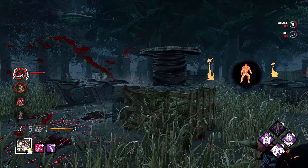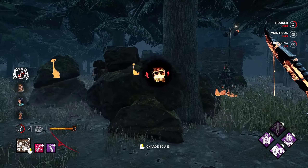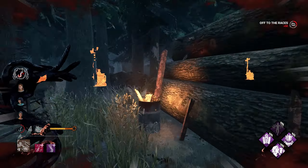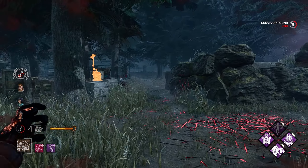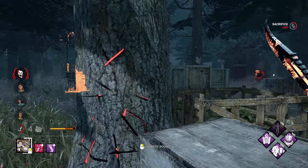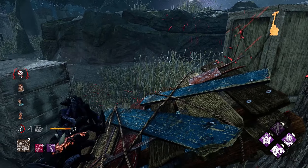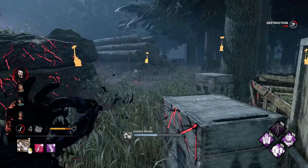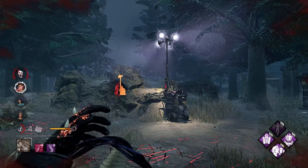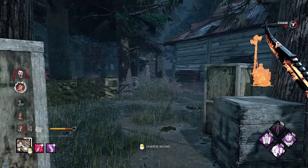Either way his game comes to an end and we have one survivor over there, so we're good to pick up. They got one gen done; this gen has some progress. Maybe I can catch that — it's on the other side. She might be a little quicker so I have to be careful. We can bulldoze our way through this or look for a bound if needed. Someone just got out of a locker because they screamed. I really want to head over here — I'm really trying to get value out of Iron Maiden.